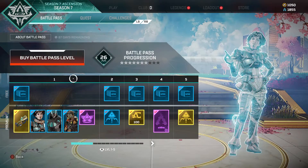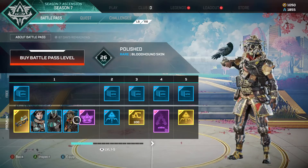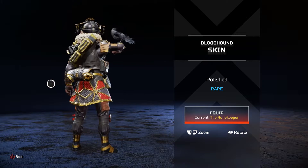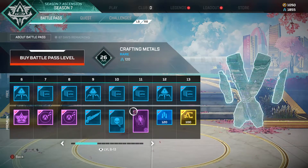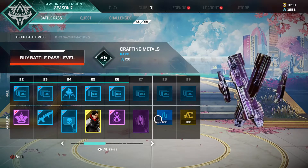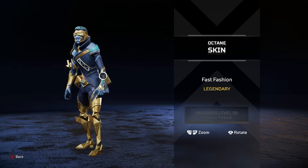That Horizon skin is only a rare. You also get a Teal Torment Revenant skin, and a Bloodhound skin called Polishen — it looks kind of cool, kind of futuristic. You do also get a legendary Apex Pack, and then you get 100 Apex Coins for completing this.